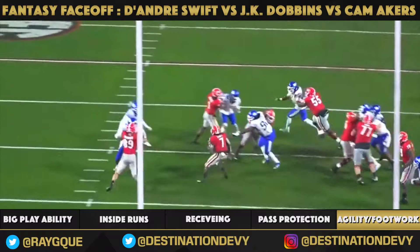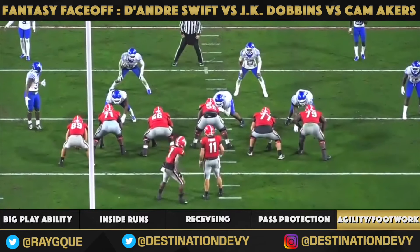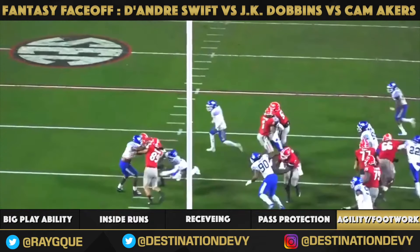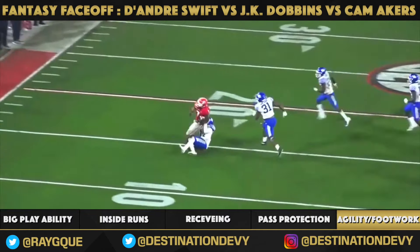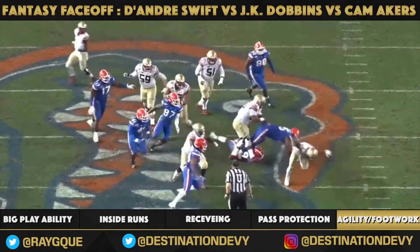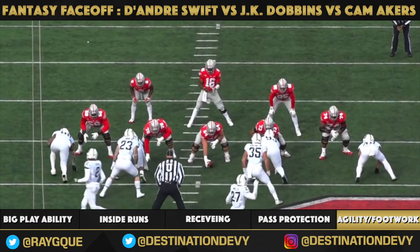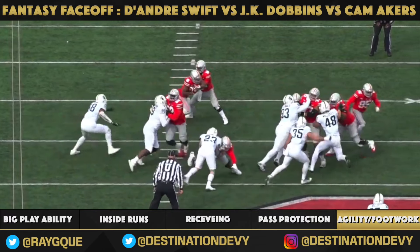DeAndre Swift — power is not his game, but he will run through arm tackles. You're not going to associate power with DeAndre Swift; that doesn't mean he's a weak runner, but he is not at the same level of power as J.K. Dobbins or Cam Akers. Swift keeps his legs turning and will break those easy arm tackles. And then just that home run ability — Cam Akers absorbs contact and once he's in the open field it's lights out. J.K. Dobbins is just phenomenal in the open field.